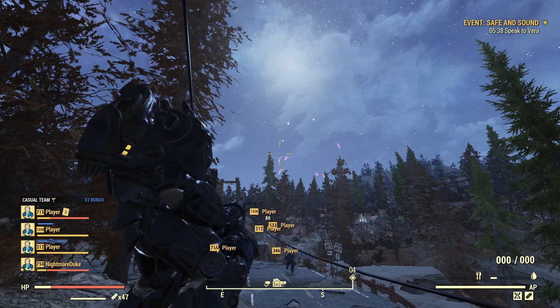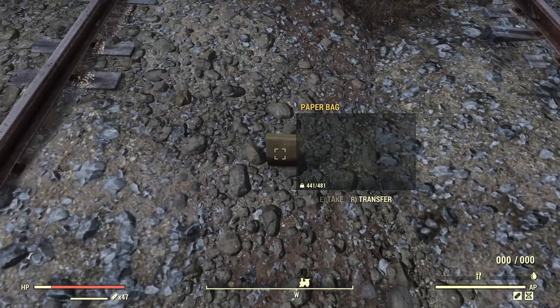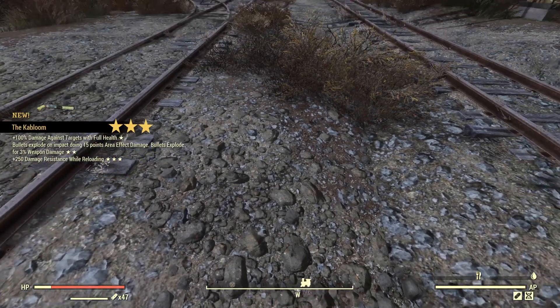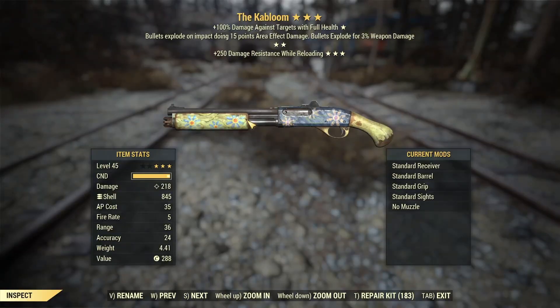For the first change — and it's the chef's kiss of the changes — it's simple and it's been a long time in the making, but we finally have it. New legendary notifications now go to the left side of the screen; they no longer take up your entire screen in the middle. Simple change but a really awesome one.